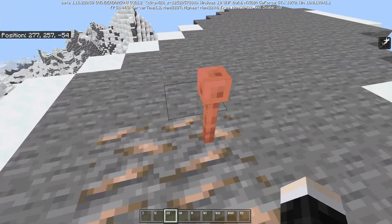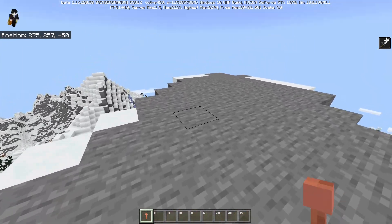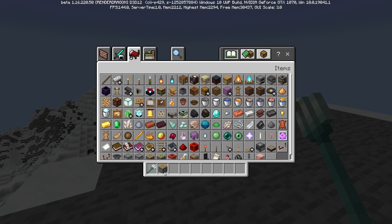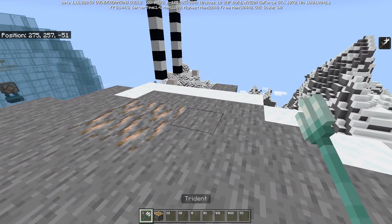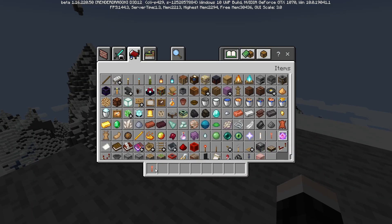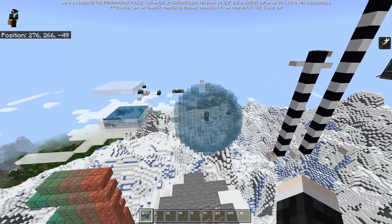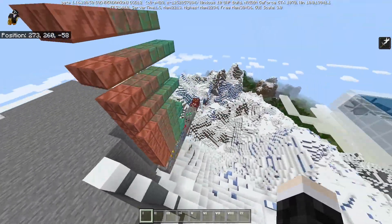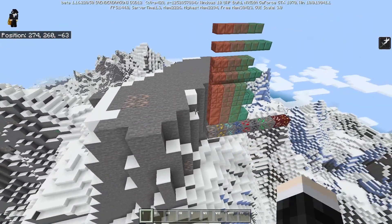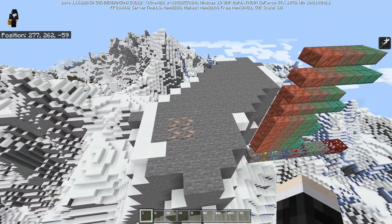Copper can be crafted into a lightning rod, and these lightning rods will attract lightning when there is a thunderstorm. But there's also something else we can do in Bedrock Edition: we can put a channeling trident into a trident killer and that will automatically attract a lot of lightning. The lightning rod is the more official alternative, but I wanted to point it out from a technical player's perspective. In Java Edition there's also a spyglass you can craft from copper, but you can't get that right now, and it also requires amethyst crystal, which is also not present in Bedrock Edition at the moment.